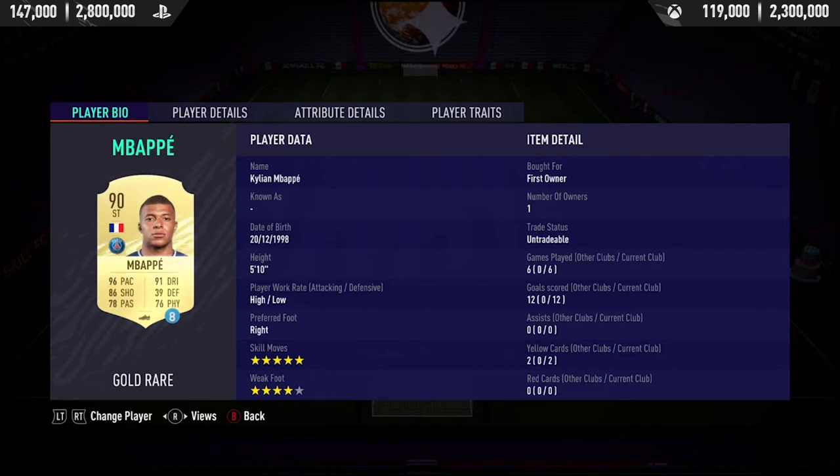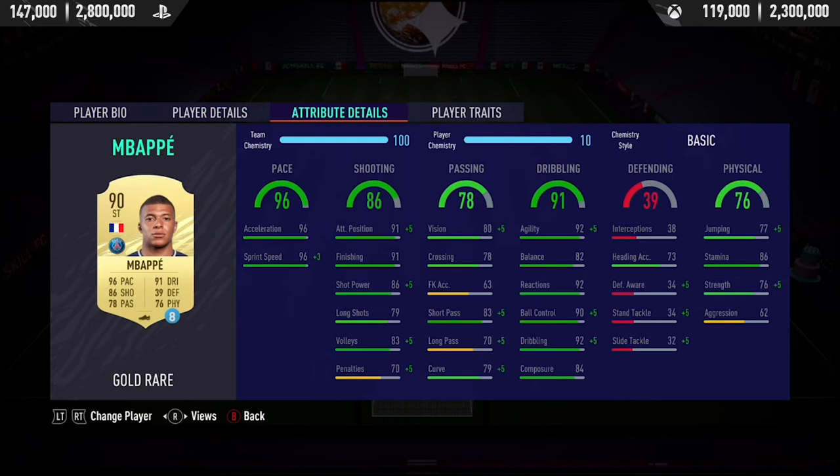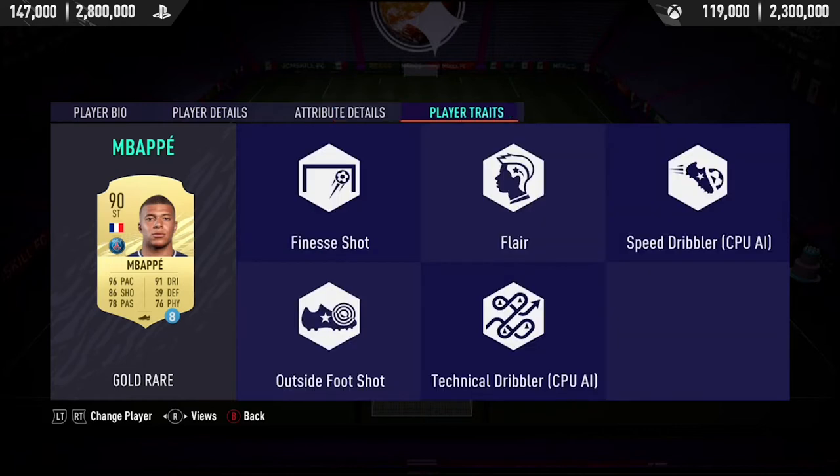He's got the five-star skill moves and the four-star weak foot. He's five foot ten — I always thought he was a bit taller, maybe getting him mistaken with Ronaldo. When it comes to in-game stats, absolutely insane: 96 acceleration, 96 sprint speed, this guy is absolutely rapid. 91 finishing, really good shot power, not the greatest long shots but decent volleys. Short passing at 83 is all you really need for a striker for the link-up play. The dribbling stats are off the chart — 92 agility, 82 balance, 92 reactions.